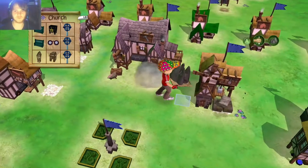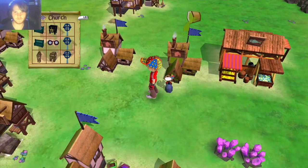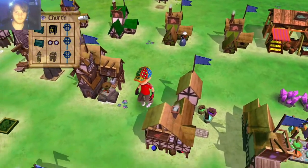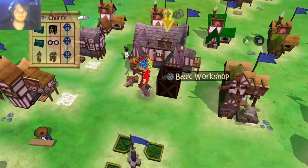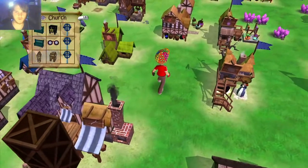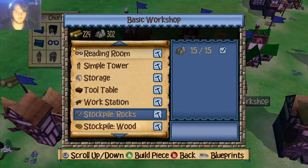Let me stockpile here. Rocks, rocks, rocks — 60, that has to be enough, right? One, two. Now I'm low on wood, great. The rocks aren't gonna help me — I need wood now.